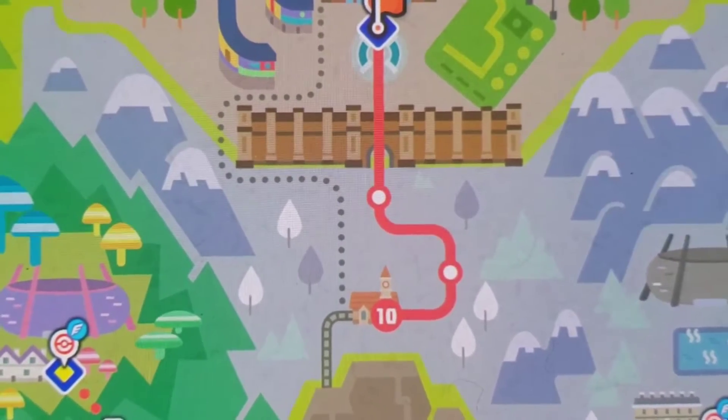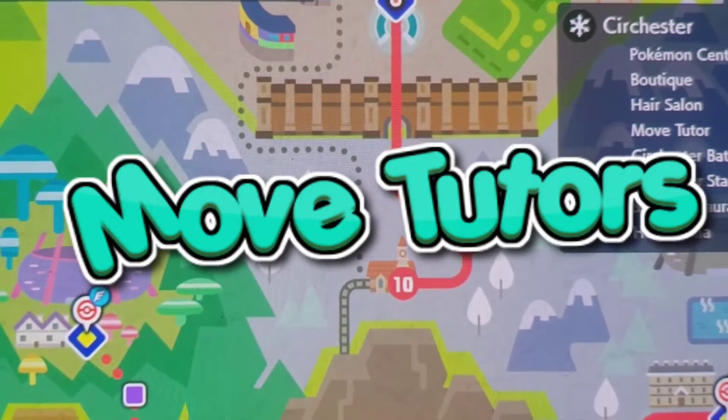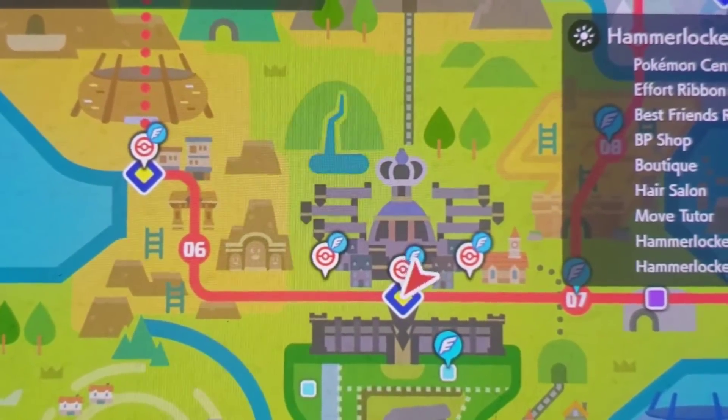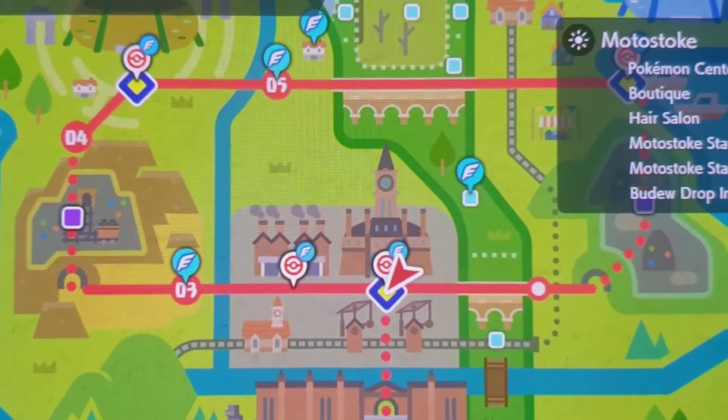So the four move tutors can be found in Wyndon, Sir Chester, Hammerlock, and Motostoke. We're not gonna be doing them in the exact same order, but we're gonna be going to those four locations. Get ready, guys.